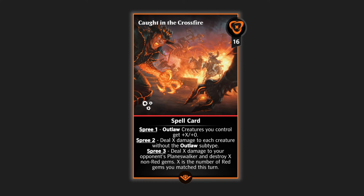X is going to be the number of red gems you have matched this turn. This further goes with the whole theme of Spree and this card in general. So if you are running red conversion in your deck, this is going to build up that Spree three, and then you're going to be hitting really hard with that effect.